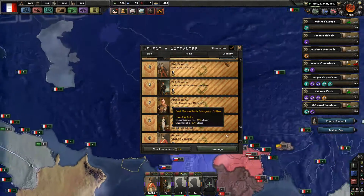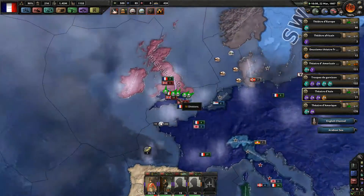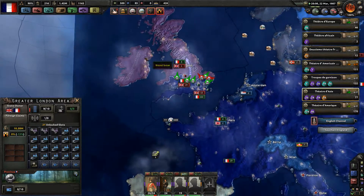Aggressive execution — I don't need to use even a general for that, they should fall at once. And the fall of London — there we go. Now they are 62% towards capitulation.